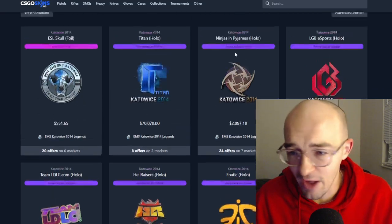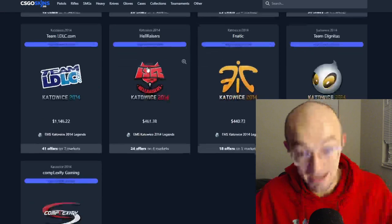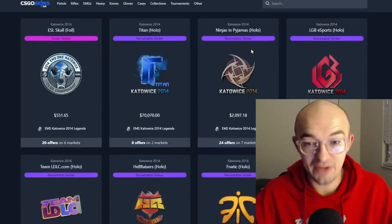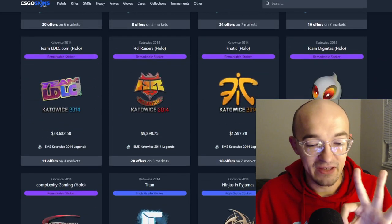Then you have the chance to get some other Katowice holos, and then you have a chance to get some papers. This thing costs $20,000, and looking at the price of a lot of these different things, you really only have three ways to profit even a little bit.